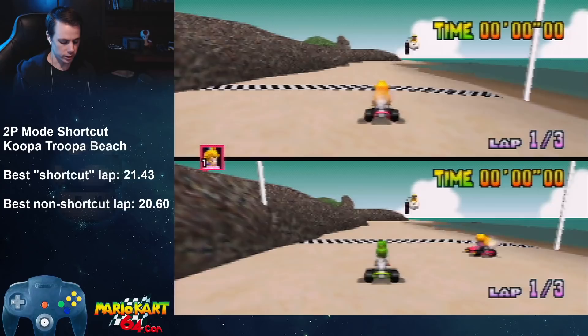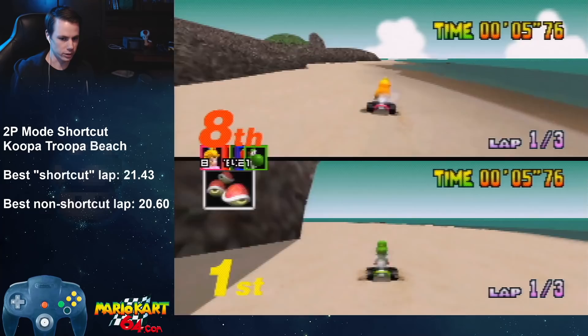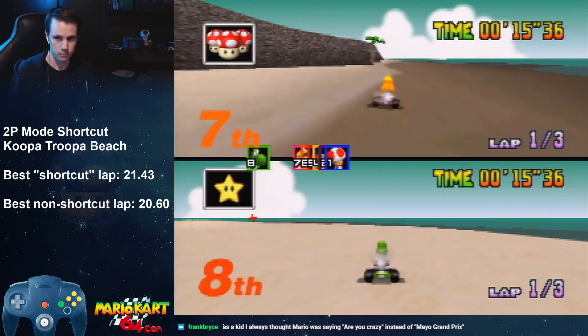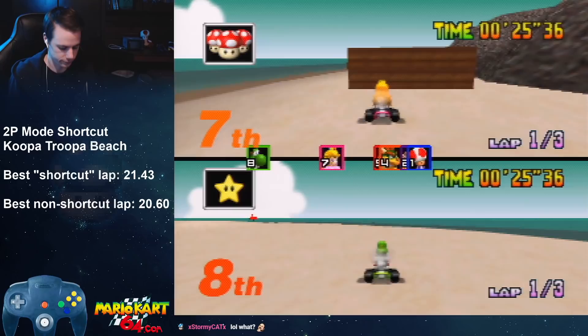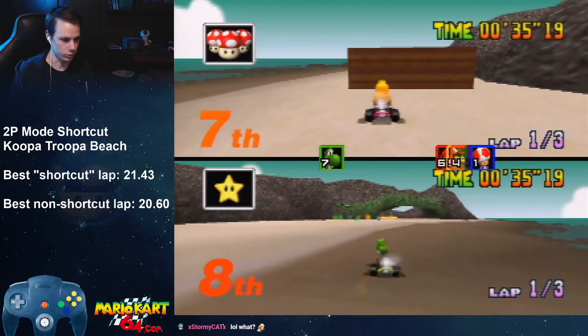I'm just going to show you guys once how this works. I have to drive both of these characters to the first ramp. I'm going to set Peach right about here, and then with Yoshi I'm going to drive around to the next lap and do a lap attempt.